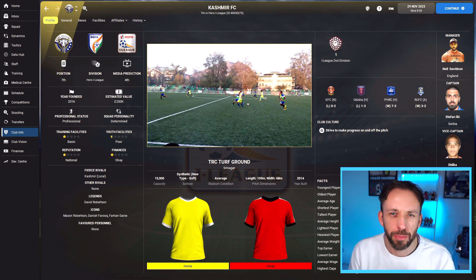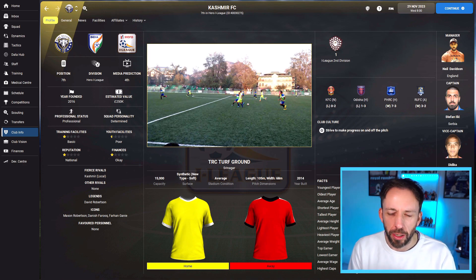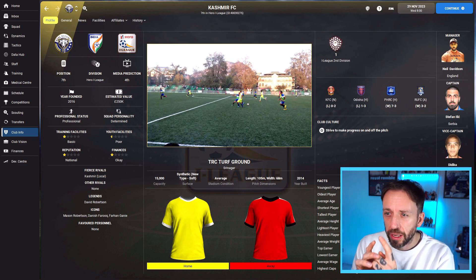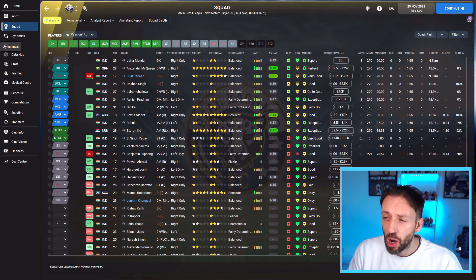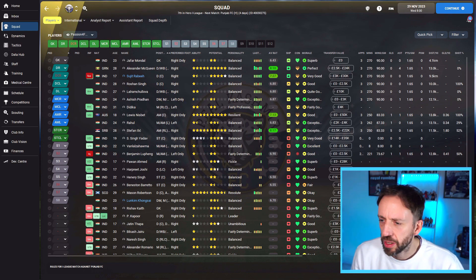Pre-season has been done, and we've got some crazy little league setups to run through. Scheduling in the Indian League is a bit mental — I got my pre-season done, made some decent signings, including the key man just above my head there, and new captain Stefan Ilchić. Raring to go for the season, and then I realised the league campaign doesn't start until December. There's my squad — now you can see how much bigger and deeper it is.